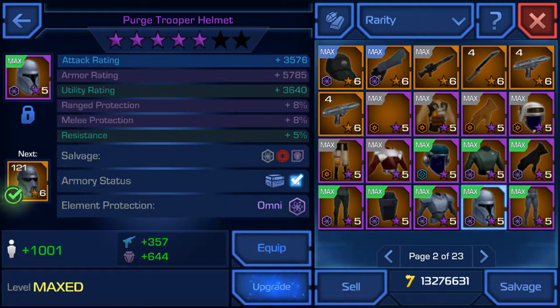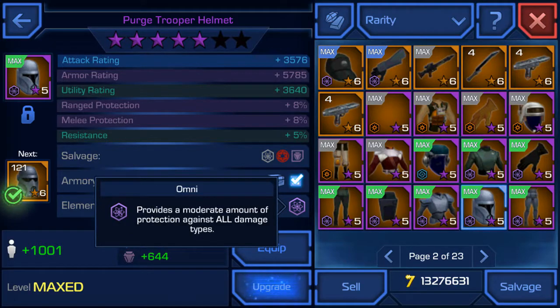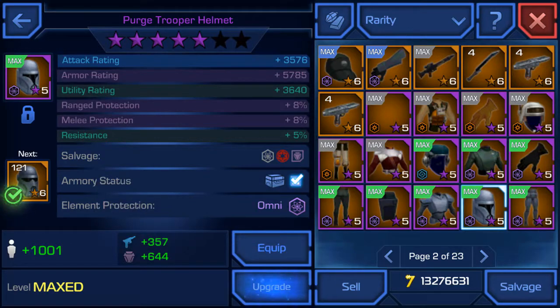Let's check out the hat. The stats for the hat give you 1001 PR. I won't read out all the stuff so I'll let you guys take a look. I also have Omni Elemental Protection which provides a moderate amount of protection against all damage types, so that means it gives you a boost of PR. Purge Armor pieces are usually defensive types, so that's why the armor rating is pretty high — and that's why when you fight those Purge Armor troopers they are really tanky to destroy.